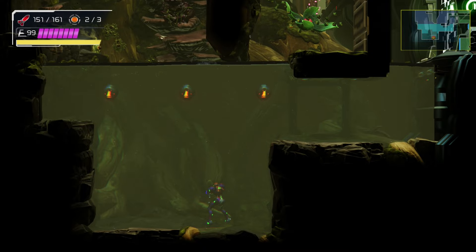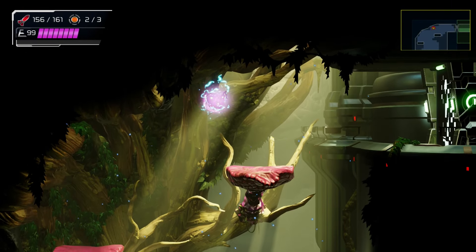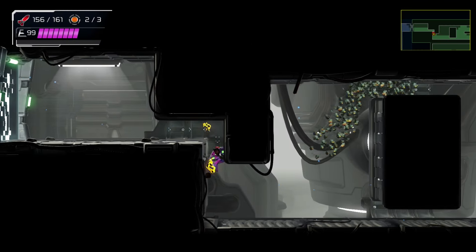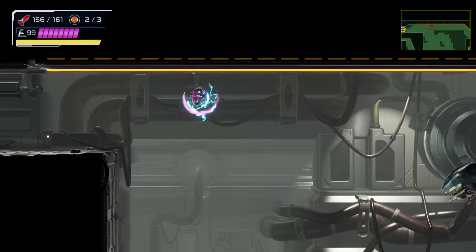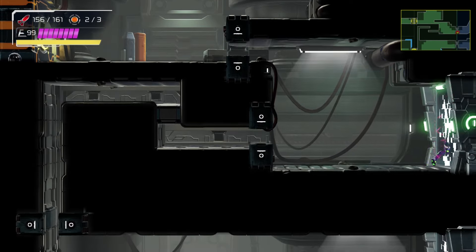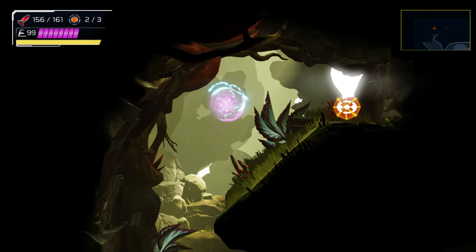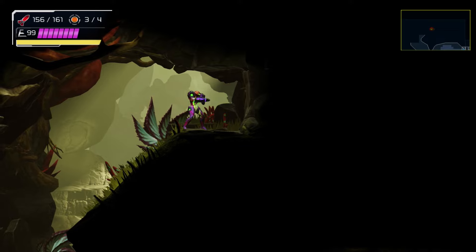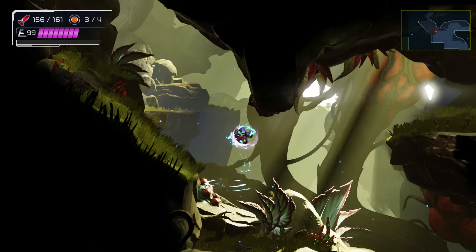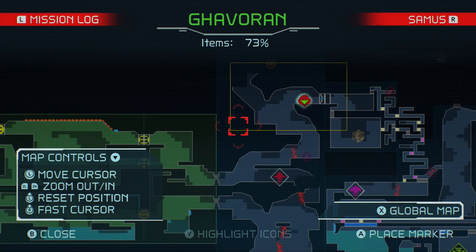I think we just screw attack through here. It makes navigating everything super fast - I am amazed there wasn't actually anything down there, that surprises me. Yeah, I'm really surprised there wasn't an item there. Alright, what's up here? A fire bomb tank, okay. Get that - that's 73 percent.